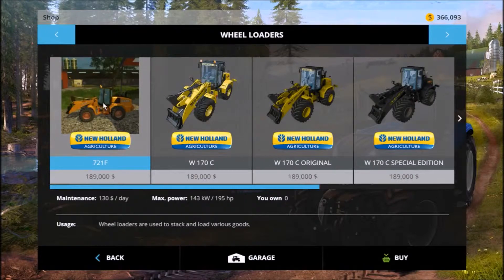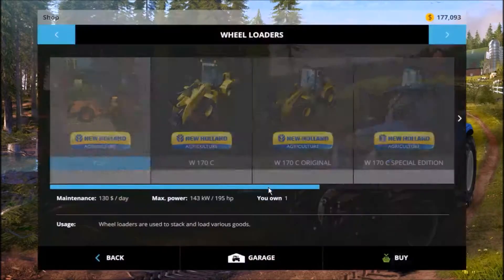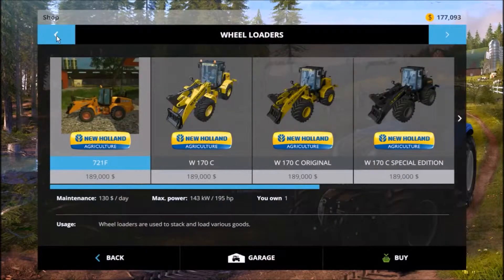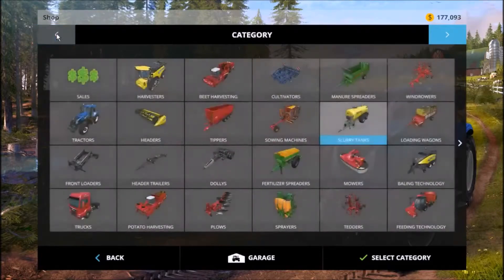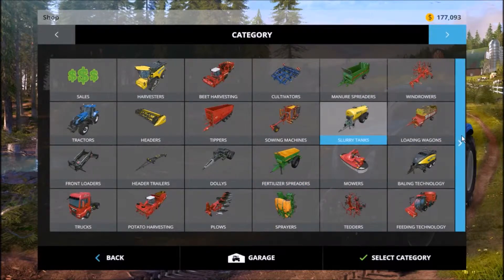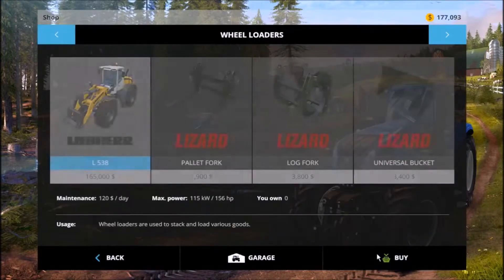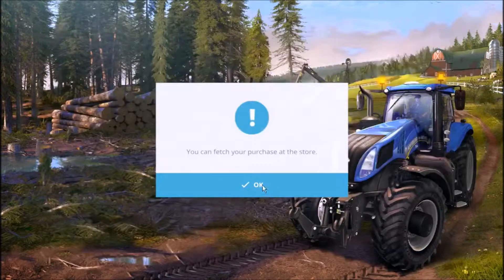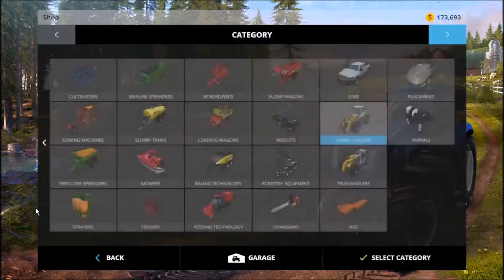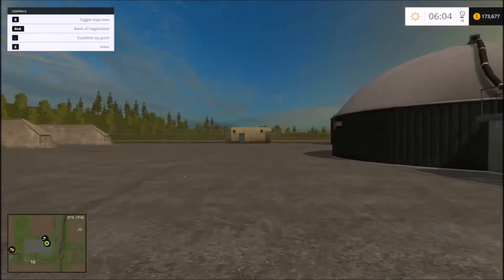It says New Holland but it is a Case brand loader. We may not fetch that from the store today either - I guess we need a bucket for that loader as well. We'll go in and buy the standard bucket probably. Wheel loaders - there we go. Universal bucket, 6400 liters. And that's at the store for us. I think it's light enough for us to go out and do that wind rowing.